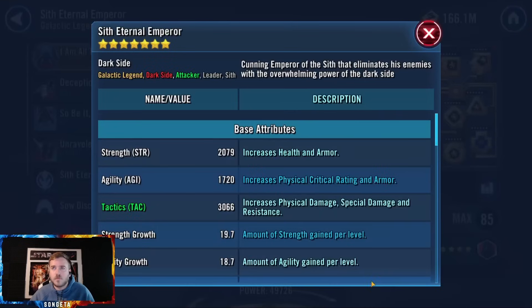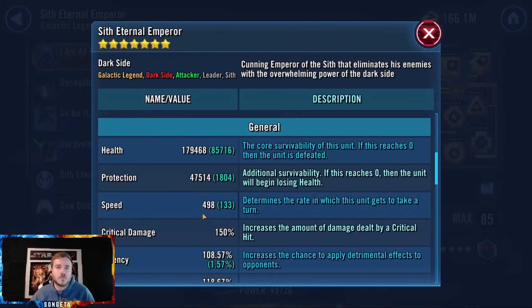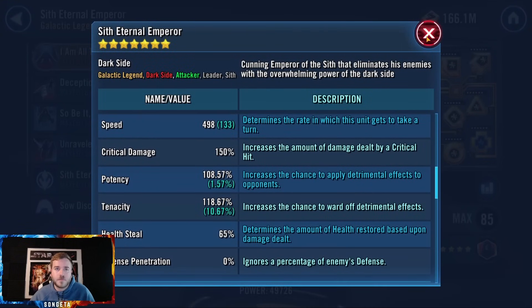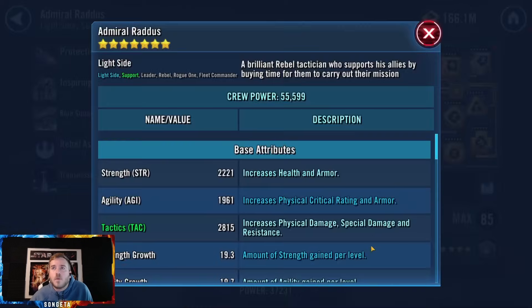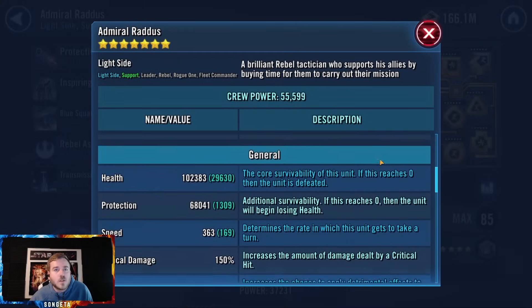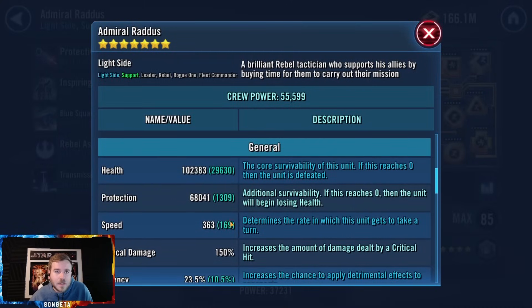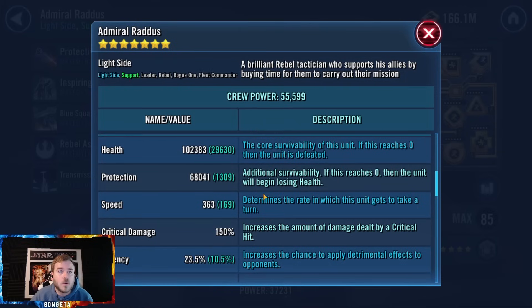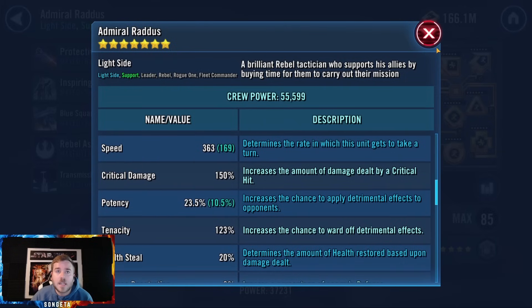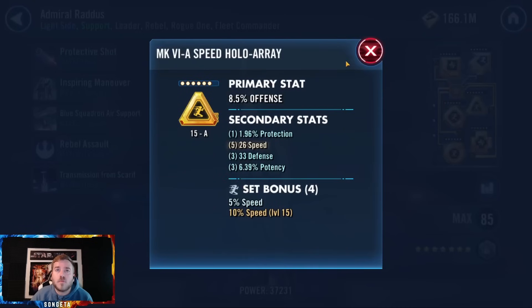Sith Eternal Emperor — not too slow and lots of health. I think that's fine, that's a suitable setup for him. Revan — I want him bulky and fast. You could spare his speed actually. You don't need him super fast — you might be able to donate some of those mods to others. I don't like how low his protection is — I like balanced protection and health for him.